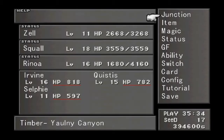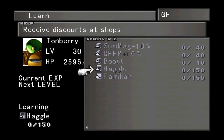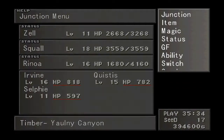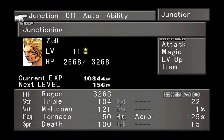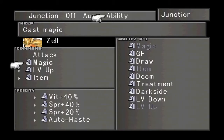Now that I have Guardian Force Tonberry, I brought Zell into my party with Irvine's Junctions. Tonberry comes with a whole bunch of abilities we want to learn, but level down and level up are already learned. As you'd think, it lets you level up and level down an enemy. In this forest you can encounter the enemy Ochu, and if you level Ochus up you can draw Pain from him. Zell already has 100 Pain because he has Irvine's status Junctions. I gave Tonberry to Zell, and level up is a command — you can see I have level up in place of draw. We're going to encounter a Tonberry in the forest.